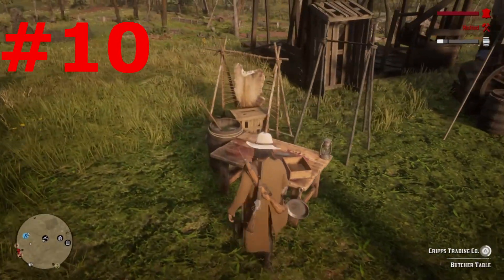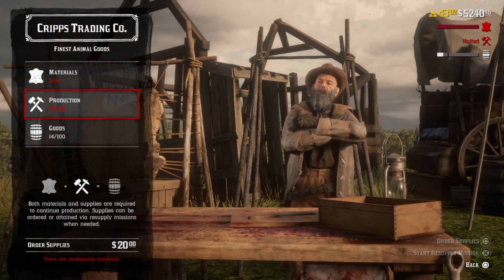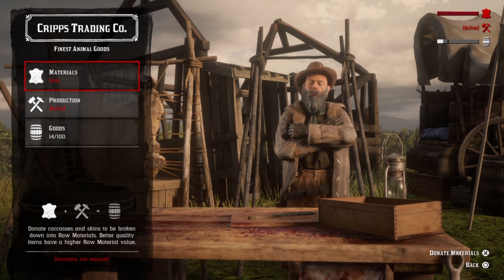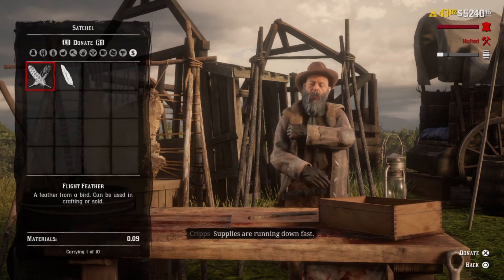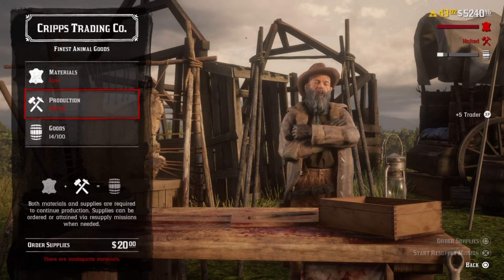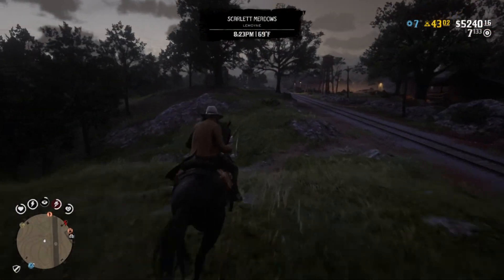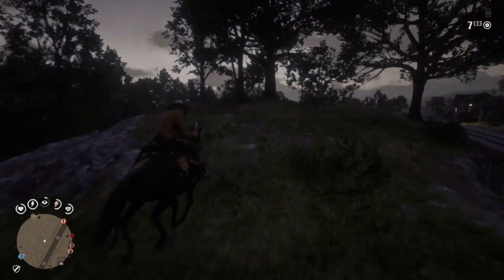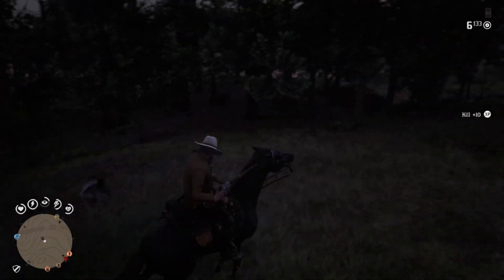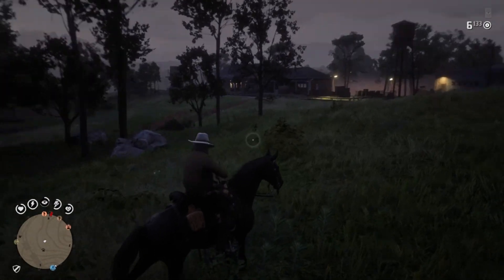Number ten: you can buy or steal supplies for the trader business, but before you can, you have to donate enough materials to source those supplies. This confused me at first — I thought you could just straight up buy materials and supplies all at once and it would work in the background. No, you actually have to physically go get the stuff for your business in order to buy supplies, make product, and then sell. Hopefully that clears up some confusion.